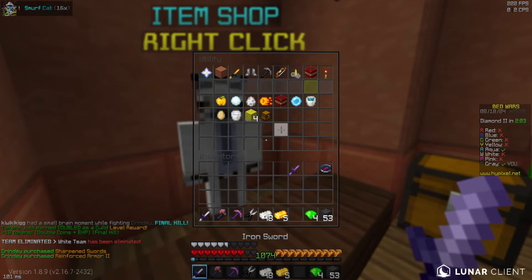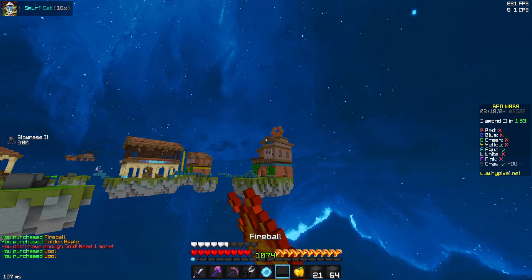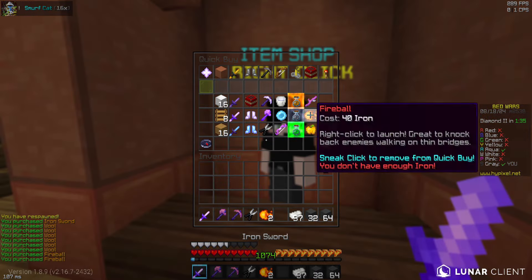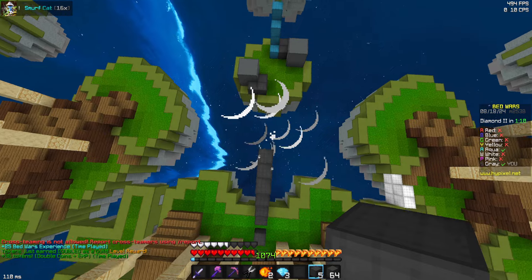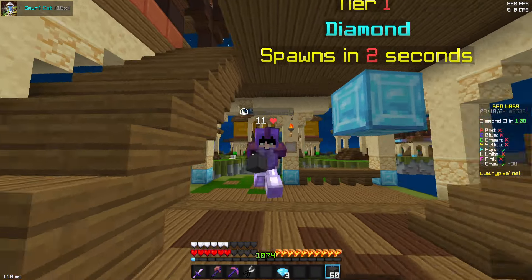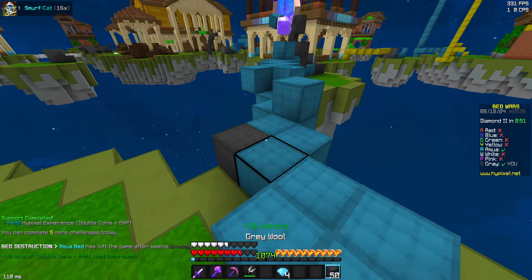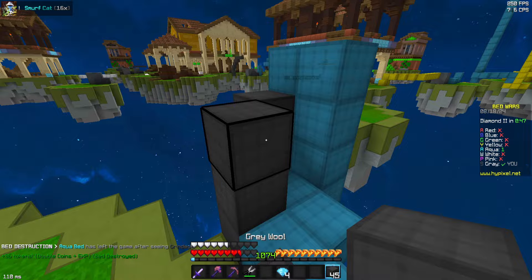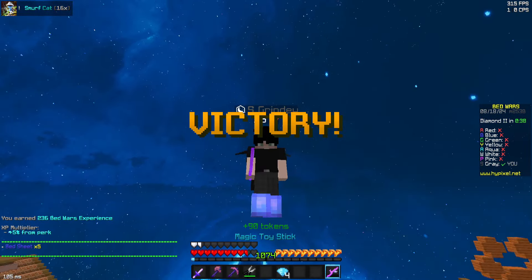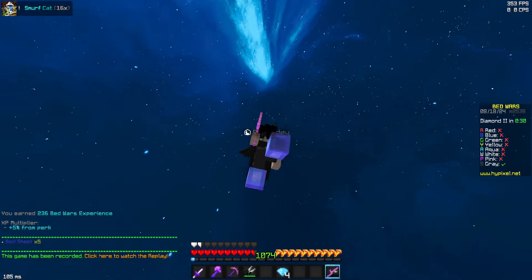Now it's a 1v1, me versus Aqua. I'm going to buy a pearl — I've been trying to get better at enderpearling recently so I'll practice right now. Shall I try and pearl all the way over to Aqua from here? I think I hit that. He does have fireballs — of course he does. I mean so do I, but I'm allowed to. Fireball jump over him, place blocks behind me. I blocked him off. I break the bed and hit him off. GGs. Rating for this pack: 8 out of 10. I like that it had a meme sky and also a normal sky which is really clean. Would use again.